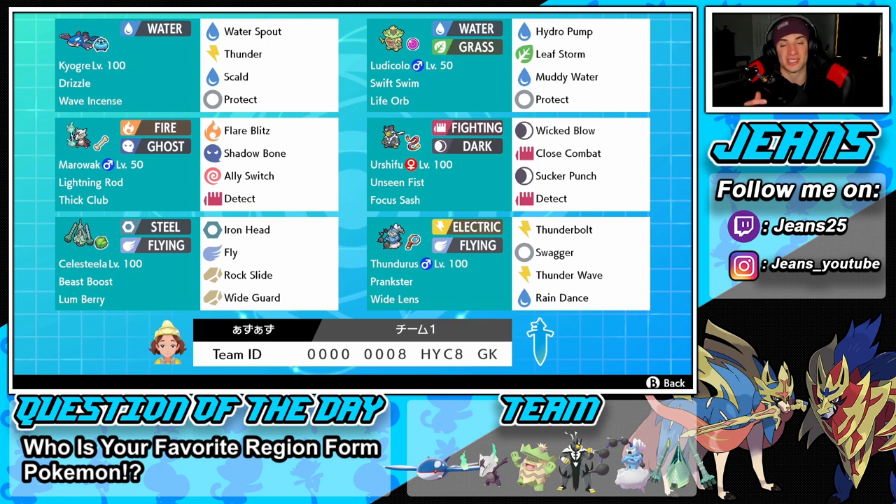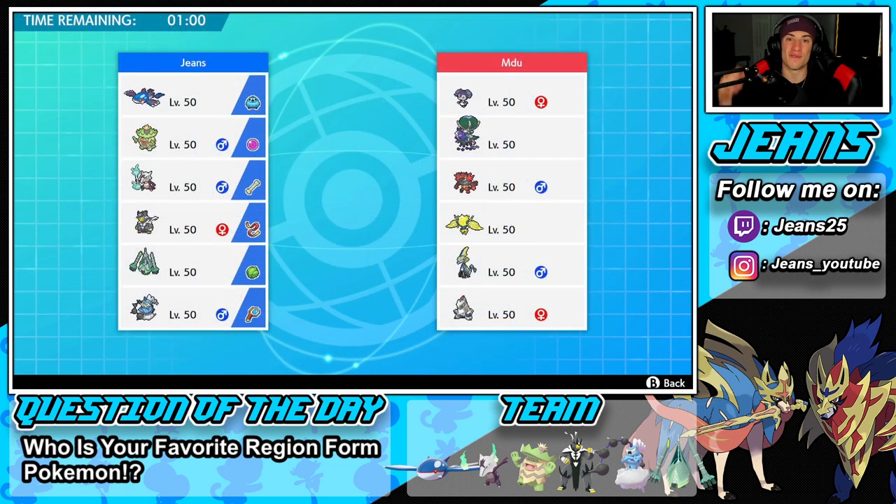If you want to try out the team yourself, the rental code is at the bottom of the screen. Let's hop on to that ranked double ladder and try to get some wins with this Prankster Thunderous and Kyogre team. First battle — we're going up against a Pokemon I absolutely love but haven't used forever: Rillaboom. He was used so much before Restricted Mons came in, but now they're just overpowering him. Restricted Mons leave next series though, so hopefully we'll see him again.